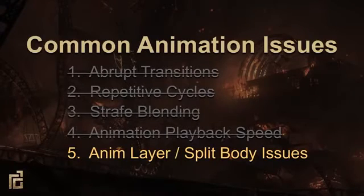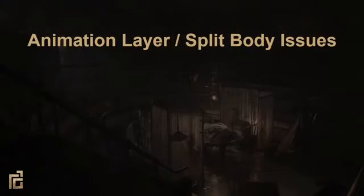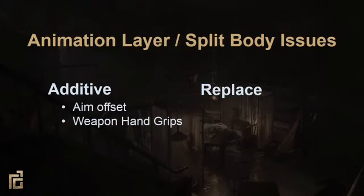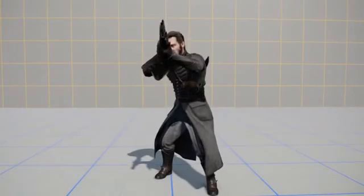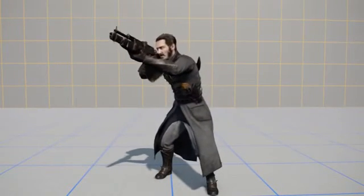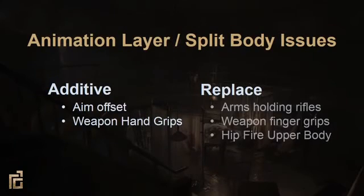Moving on to animation layer and split body issues. Animation layers aren't a new concept — they have a lot of great uses in games but also some pitfalls. There are two ways of using animation layers on a joint: additive or replace. Additive layers add animation data together, useful when you want to retain motion but change a pose. Replace layers ignore all animation data beneath them, useful when you want to completely overwrite the motion of other layers. In The Order, we use animation layers for things like aim offsets and weapon hand grips. We use replace layers for arms holding rifles during base navigation, finger grips to match each individual weapon, and hip fire to replace the upper body during base nav.